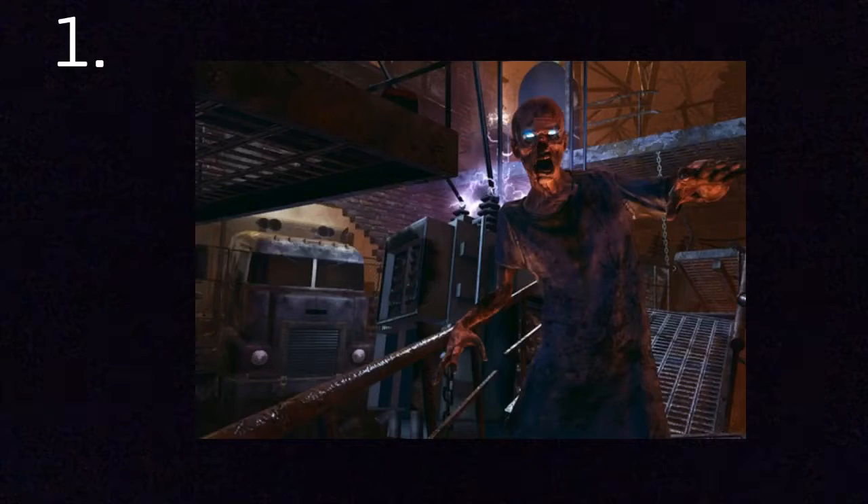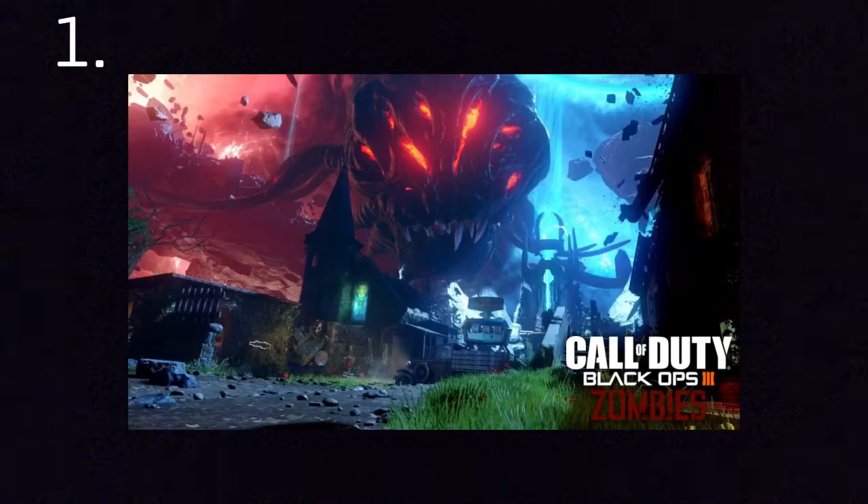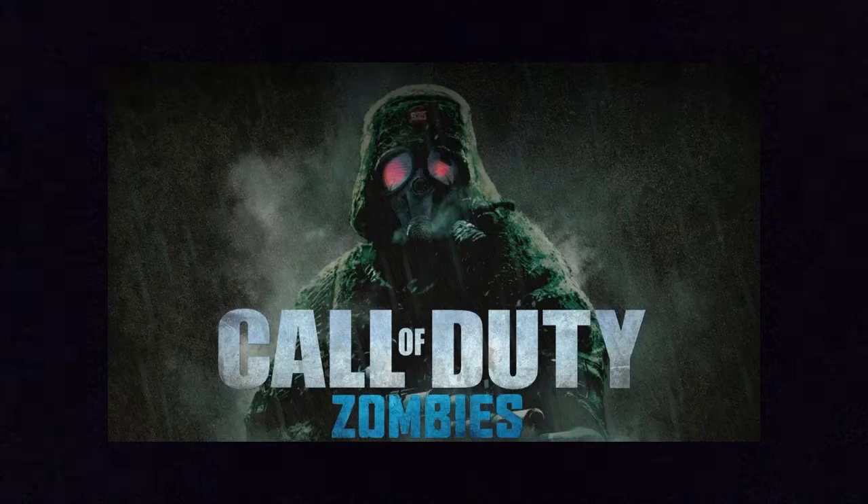Now that we're done with the honorable mentions, let's get to number one. My favorite Zombies map of all time is — just kidding, it's not Transit. My real number one goes to Revelations from Black Ops 3 Zombies. I love this map. I love how it incorporates everything from the most popular maps in Zombies, like Kino, Nacht, Origins, and Shangri-La. I also love how they made it so you can get both the Pack-a-Punch and Juggernog easily. That is why Revelations gets the number one spot on my list.